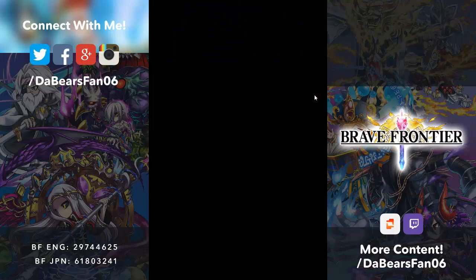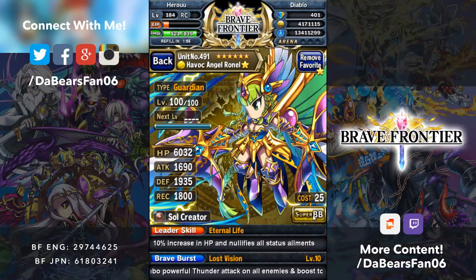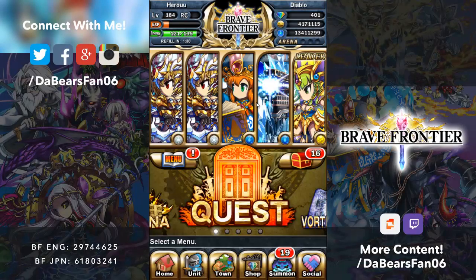Next we have Ronel as our leader — Guardian, Super Brave Burst 10, 14 powerful thunder attacks on all enemies, and boosts BC and HC drop rate for 3 turns. Leader skill gives 10% increase in HP and nullifies all status ailments. With Spear Frogs you could use Refined Gems, or you could use the Tree to remove status ailments, but I'm going to go with the leader and just have them removed completely.